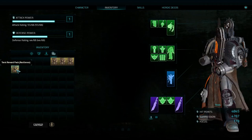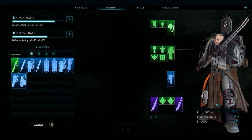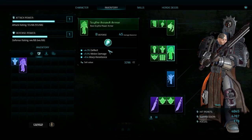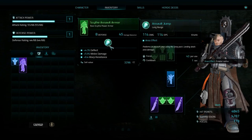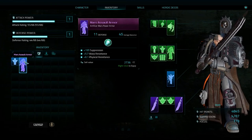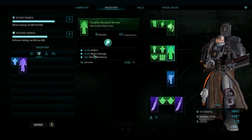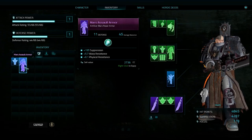We got assault armor — lovely! Let's look at what we've got here: 8 defense, 45 damage reduction, 4.3% deflect, 5.9% melee damage, and 6.4 warp resistance with 114 on our assault jump. Comparing to the current piece: 195 suppression, 5.7 warp resistance, 6.1 physical resistance, 11 defense, 45 damage reduction. So we'll lose deflect and melee damage but gain defense and it's the same assault jump bonus. Let's go for that.